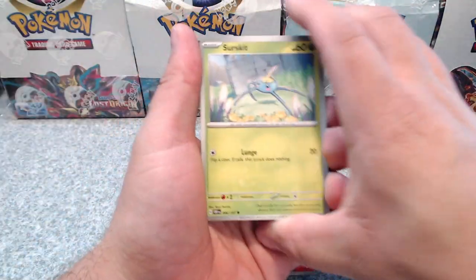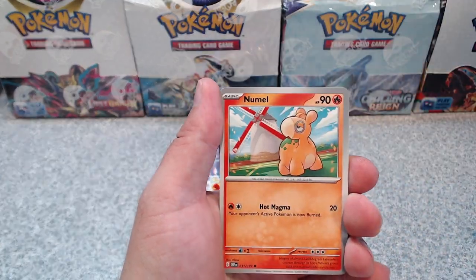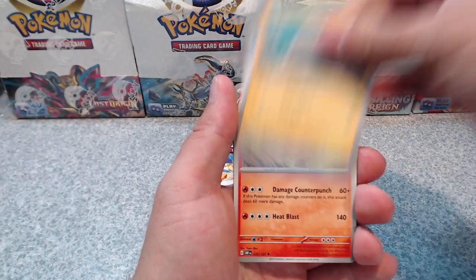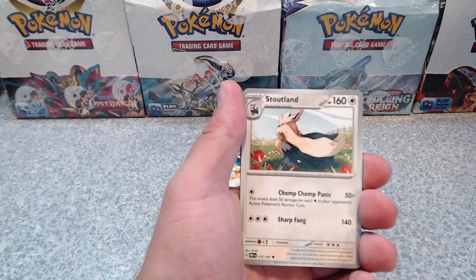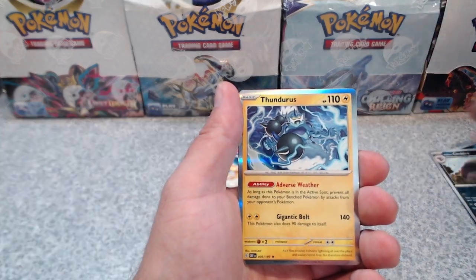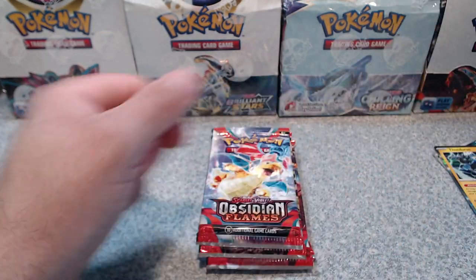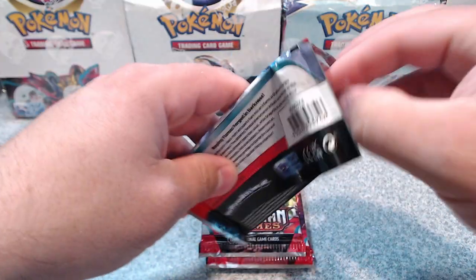Obsidian Flames is not too bad for me so far, but I've been striking out on the Charizards. I keep getting the gold windmill one — that's about it. Otherwise I have not hit a Charizard yet, or anything else really, except for the EXes. Not really any special arts, secret rares, or anything like that.